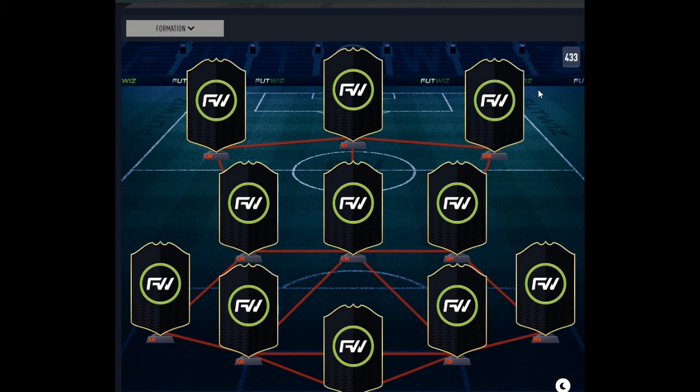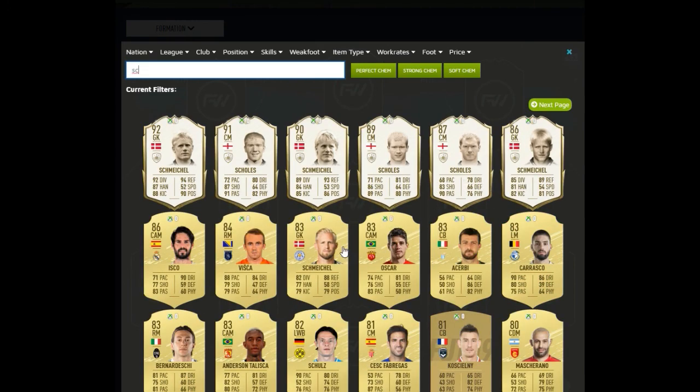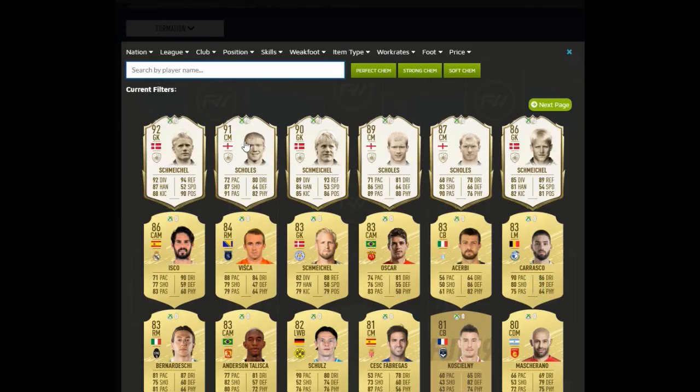This is the first one — the Premier League — and we're going to get right into it. In goal, we have Kasper Schmeichel. A bit of a downgrade from last year but he's still got really nice stats. Diving and reflexes are really high as a starter goalkeeper, and good distribution as well. As a starter goalkeeper, you cannot really go wrong with Kasper Schmeichel.